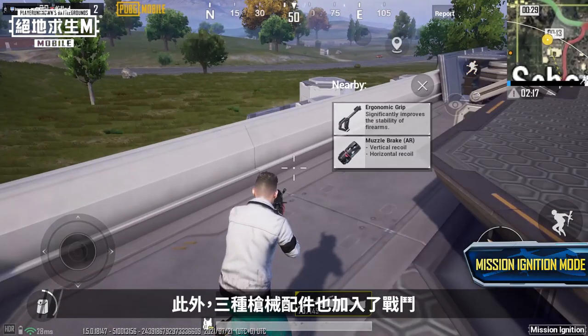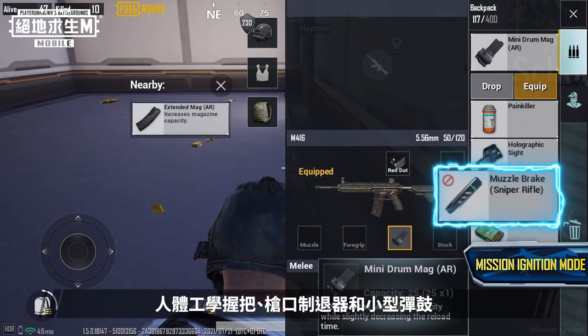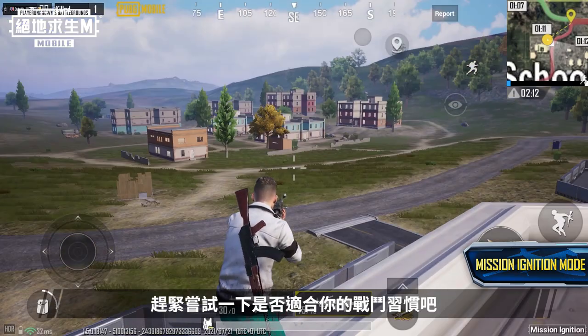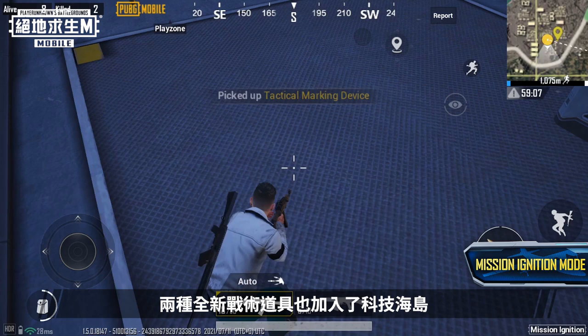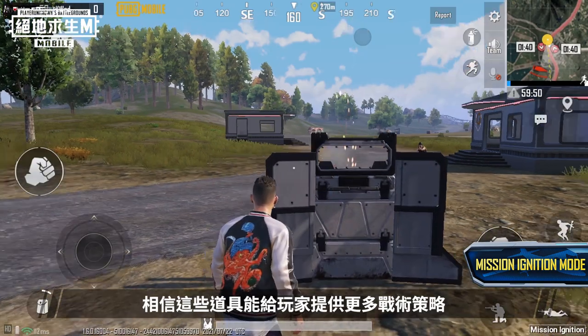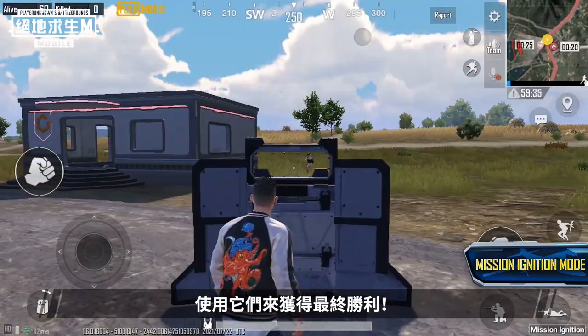Three additional weapon attachments have been added: the ergonomic grip, muzzle brake, and drum magazine. Try them out to see if they fit your combat style. Two new tactical items have also been added to High Tech Erangel — Tactical Marker and Riot Shield. These items will truly diversify your strategies. Use them wisely to come out on top.